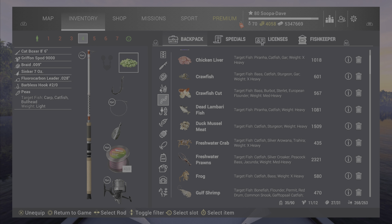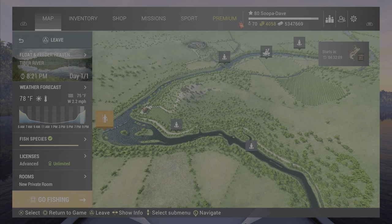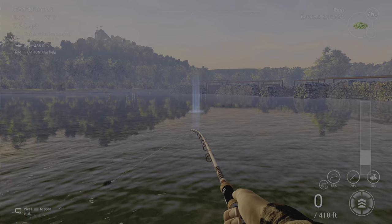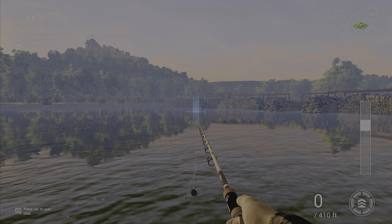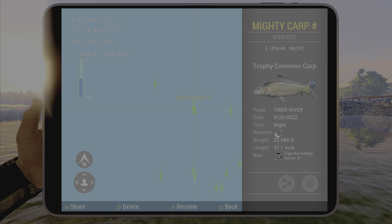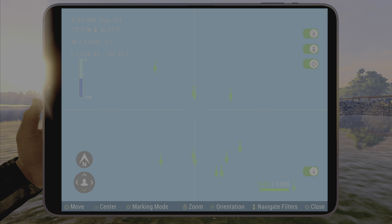Definitely want to use peas if you can, with a size 2 to 40 hook — either will work. Your spawn point is at Floating Feeder Heaven and you just want to get your cast out far enough. Once you get past what I call the deep water line, right here at negative 1166, you'll be in the right zone.